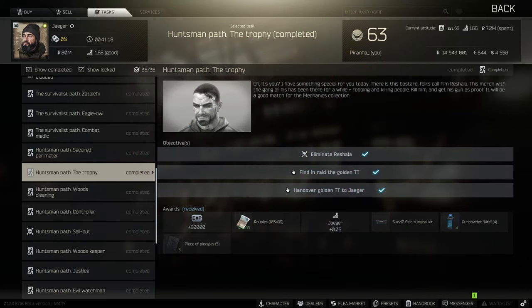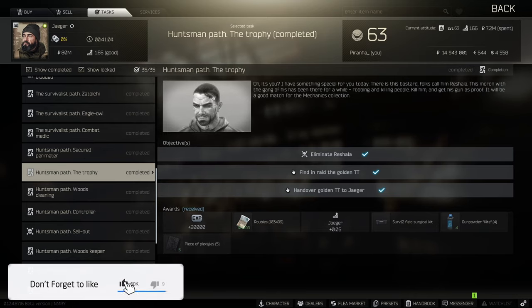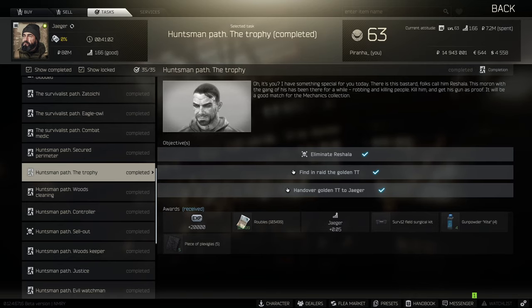Hey guys and welcome to a task guide for Huntsman Path the trophy. For this one you need to kill Rochella, find the golden TT in raid - which is what he spawns with - and hand it over. Because it says 'find in raid' you cannot buy the golden TT from the market, and it also needs to be in a functioning state, so you cannot strip it down and hand it over when it's not fully functioning.